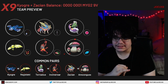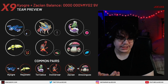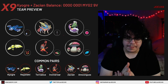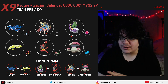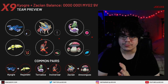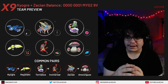Tornadus is running Hurricane, Weather Ball, Dark Pulse, and Tailwind. Tailwind gives you immediate speed control. Weather Ball is really nice because Charizard can give these teams trouble if you don't have enough to respect it — Kyogre is your main check. But if Tornadus is in the lead and they lead Charizard, you can immediately swap into Kyogre and go for Max Geyser to absolutely demolish it. It's also running Dark Pulse so you can pair it next to Kyogre and go for Dark Pulse plus Water Spout, dealing a bunch of damage.